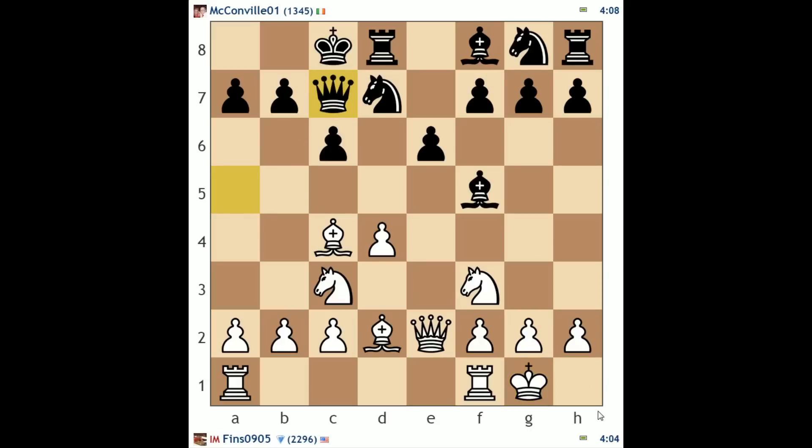We have opposite side castling now. I want to start pursuing an initiative on the queenside, so let's play a4 — I'm going to start pawn storming him. A5, a6, just go after him. He's underdeveloped on the kingside, so he would love to counterattack my king, but he is lagging in development so I feel like I'm going to be able to jump on him on the queenside.